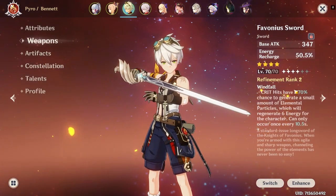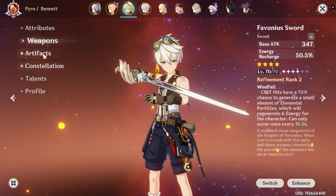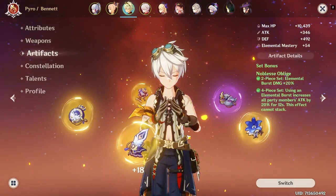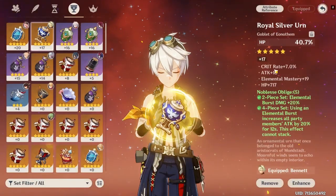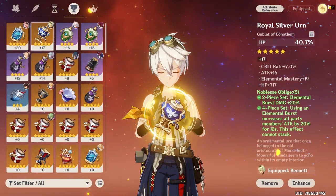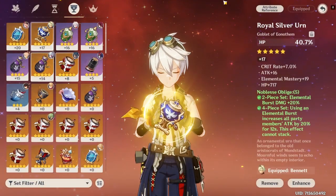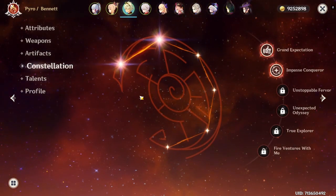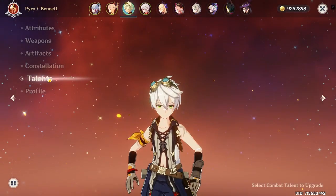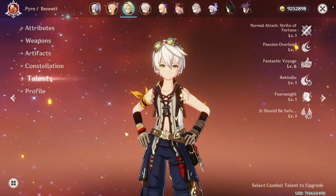Bennett is level 70 with a sword at refinement rank 2, which I think is good. He has four-piece Noblesse Oblige — maybe I'll change that for a Pyro bonus, but I'm not sure if he needs it. He's C2 and has level 6 on his Elemental Burst, because that move is really good.